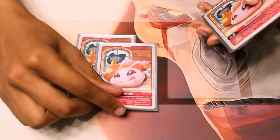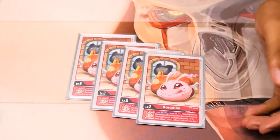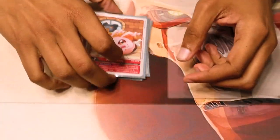Starting off with the eggs, we got Coromon. We're going with BT5 Coromon because draw is good — draw is always good, draw is never bad. And most of the deck can Digivolve off of Coromon, no problems.